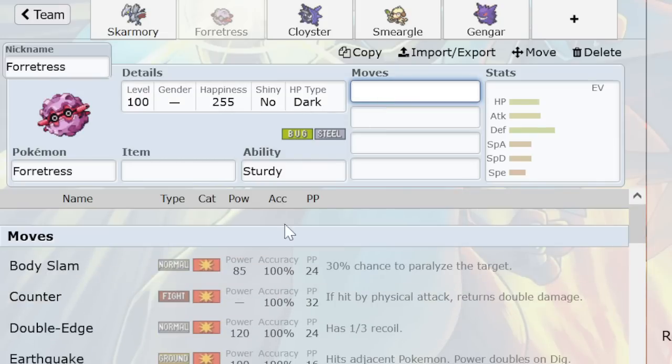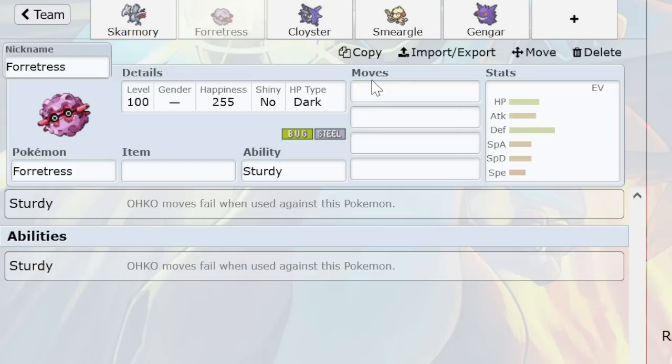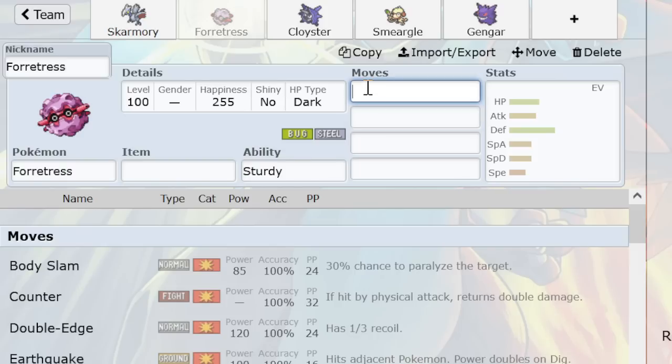Forretress can spike and do a lot of other cool things, mostly Boom. It can actually function as a pretty good check to Metagross that can actually hurt it back. Because if Skarm wants to actually hurt Metagross back, it has to run Counter, which is a good move but hard to fit. Whereas Forretress doesn't really have a problem running Earthquake, which can also mess up Magneton really badly. It can live HP Fire from non-max Special Attack Mag, and even max Special Attack Mag doesn't KO it — it's about 18.8% chance.